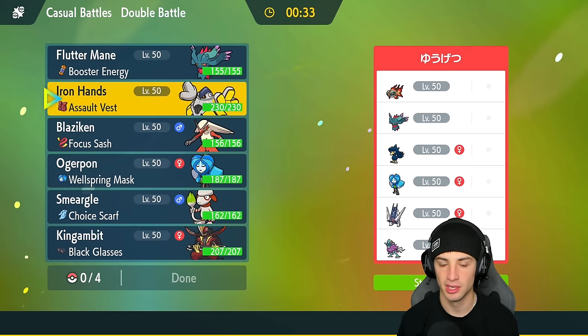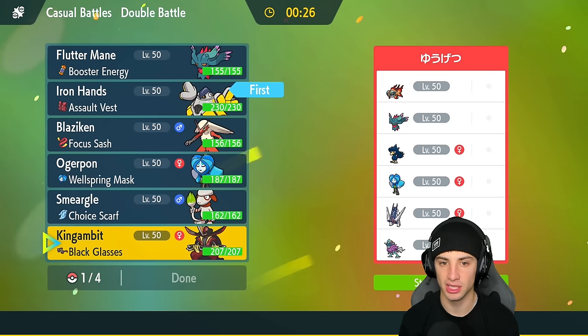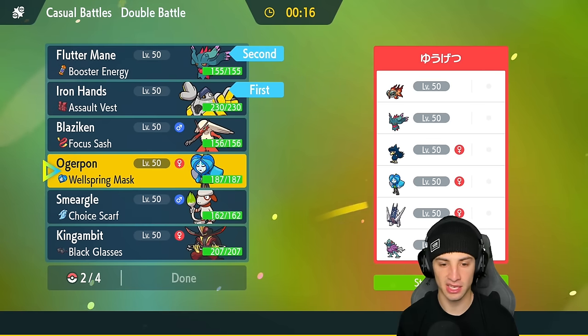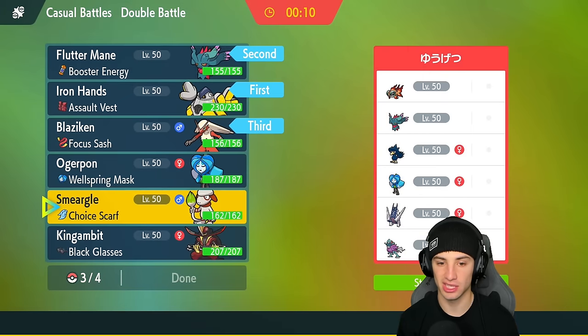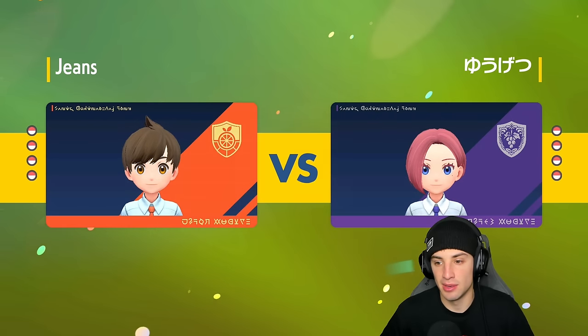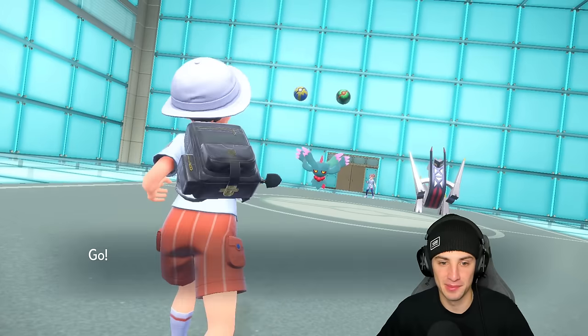I'll lead Iron Hands — it has Heavy Slam and Fake Out — alongside Flutter Mane, with Blaziken and King Gambit in the back end. Actually, swapping to Ogre Pond instead of Flutter Mane so I can get more value, and if Archaludon starts rolling we have Ivy Cudgel with a high crit chance. Blaziken is ready to go in the back end — I've been showing off a lot of starters lately and today is Blaziken's day.